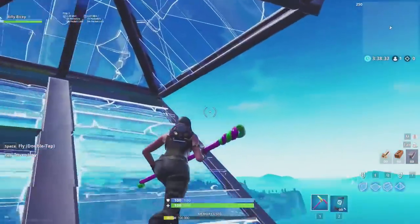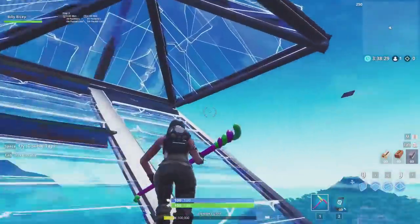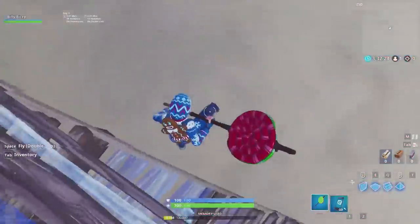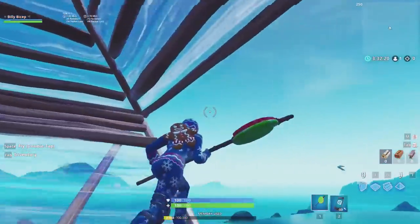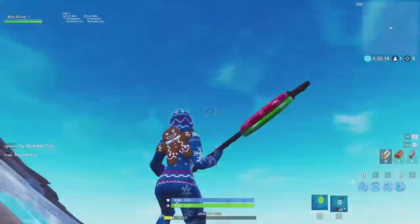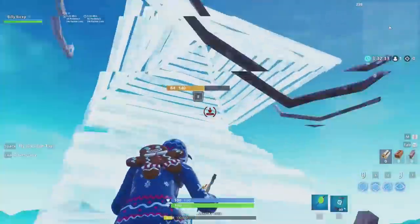As you jump to the side of a pyramid, look straight down and turbo build a floor and a ramp. Keep running forward and build two more 90s. If you're struggling to land on top of your ramp as you jump, the problem might be ping related. Turbo build has a 0.15 second delay for the first building piece, so if you have around 60 millisecond ping or higher, you might end up underneath your ramp.